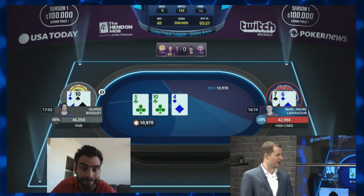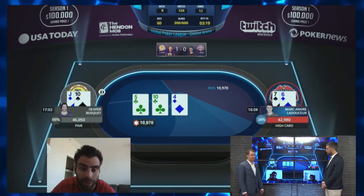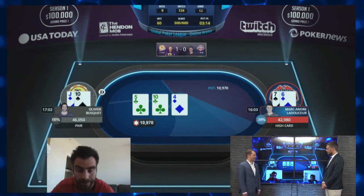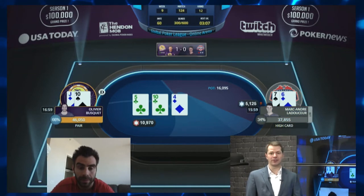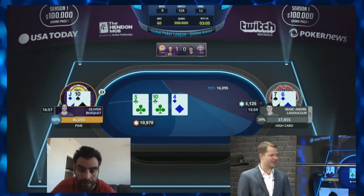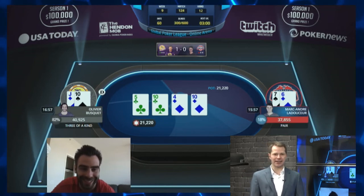The flop comes 10-5-4 — a great flop for really both players. Marc-André has a straight draw and that's certainly a spot where he wants to bet. Notice Marc-André could also have aces, kings, queens, and hands like that. Sometimes he's going to connect with this low board when he happens to be semi-bluffing with a hand like 7-6 offsuit, and other times he's going to have aces that has Olivier in bad shape. Olivier has top pair and he's not folding — that's a pretty mandatory call.